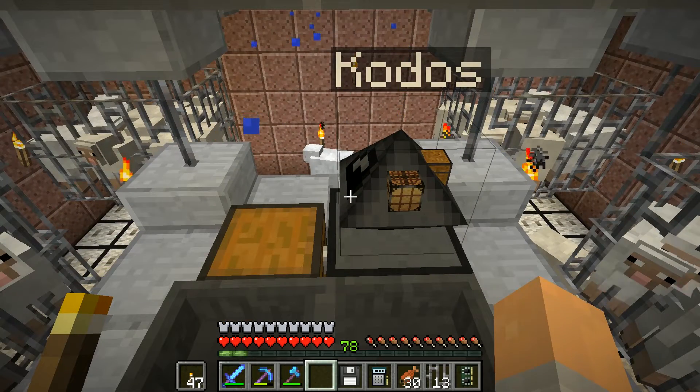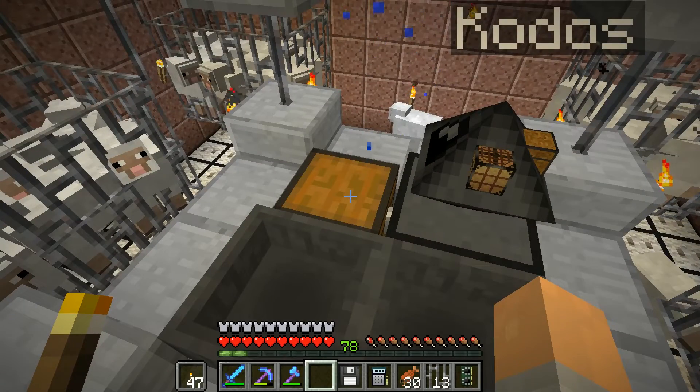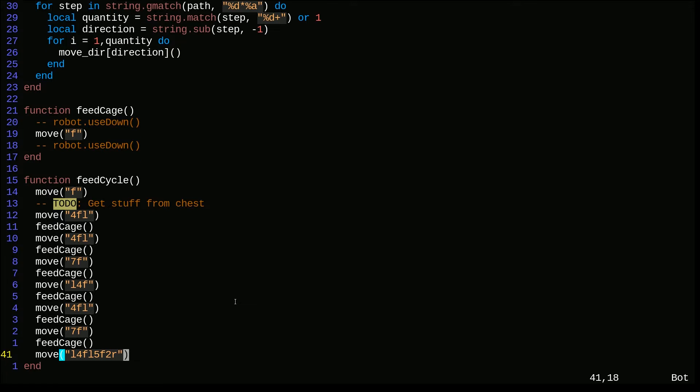I'm going to focus on the movement for now. The robot should go forward one - I have this facing above the chest and it should open the chest while it's above it. I've set up the feed cycle: move forward to get stuff from chest, move four forward and turn left, do the feed cage, then move four forward and turn left, do a feed cage, move seven forward across the room, feed cage, turn left, four forward, feed cage, four forward left, feed cage, seven forward, feed cage. Then turn left, go four forward, left, five forward, and turn around.